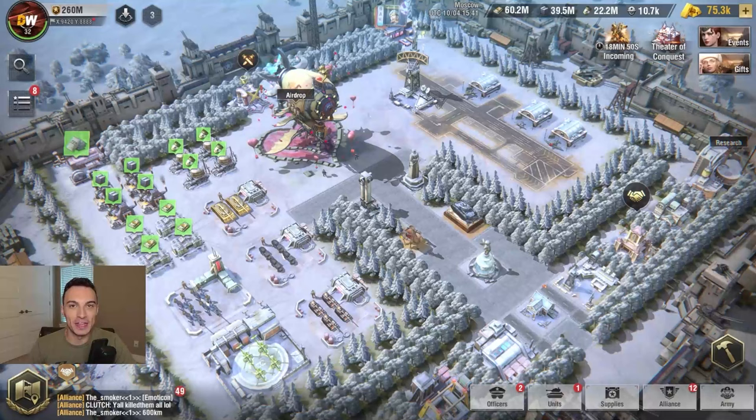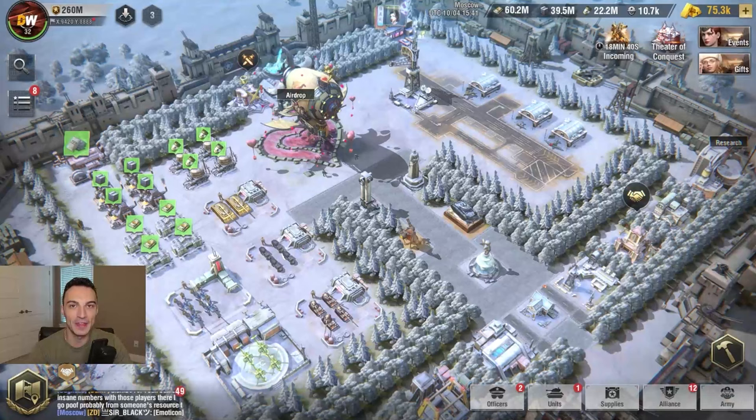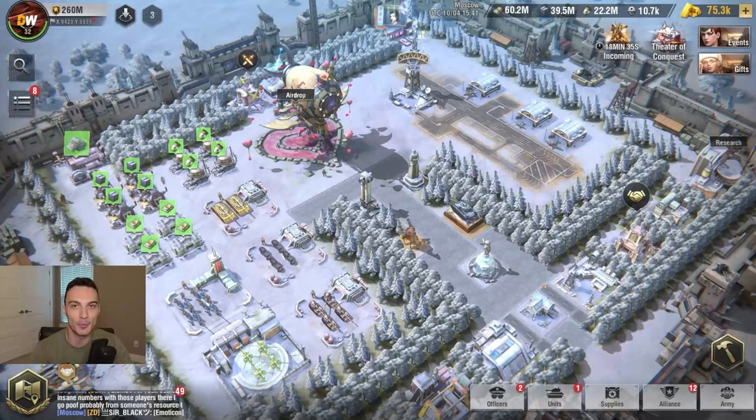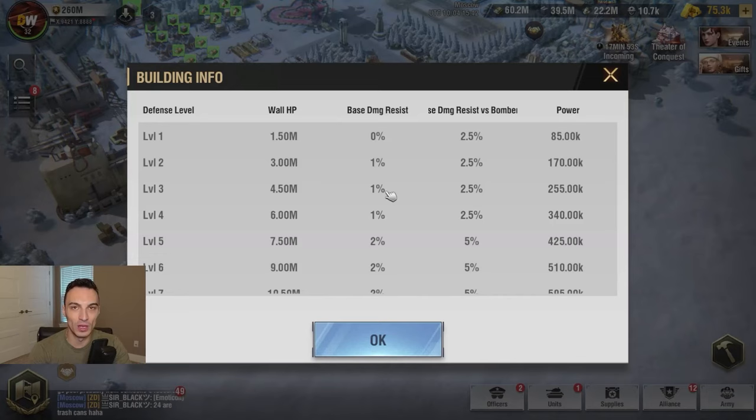Let's go ahead and dive right into it. First off, we're going to discuss what the previous approach to the fortified wall building strategy was and what the previous statistics behind that were, and then we'll transition into the new strategy so you guys can have an apples-to-apples comparison. Previously, when you guys would upgrade your fortified walls, every single level — it didn't matter what level, whether it was level 1 going to 2 or level 160 going to 161 — it was going to give you 500k wall HP. Didn't matter the level; it was 500k across the board.